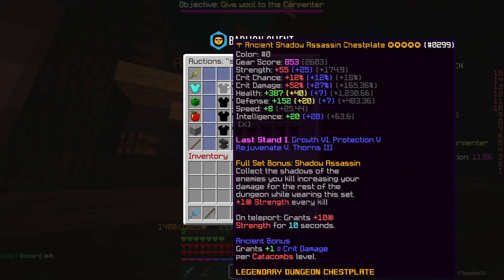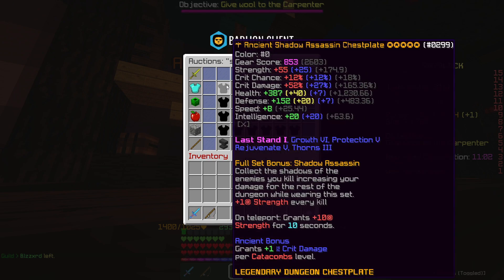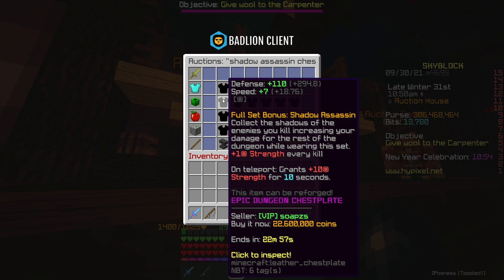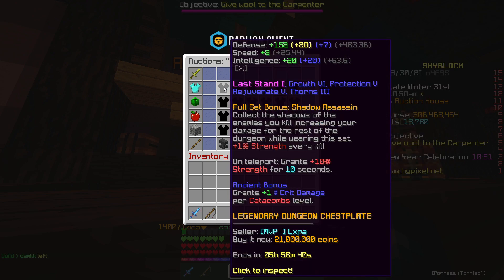We just missed like a 5 or 6 million flip on this Shadow Assassin chestplate for 21 million. To be fair, I probably wasn't even close to getting it - I only got on it after a minute, so someone probably bought that straight away. Still, it's a little bit annoying, considering I could click on it and everything.